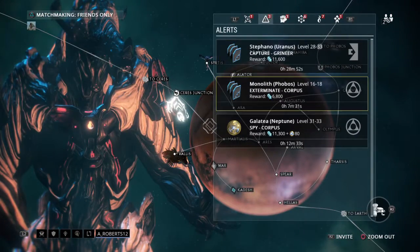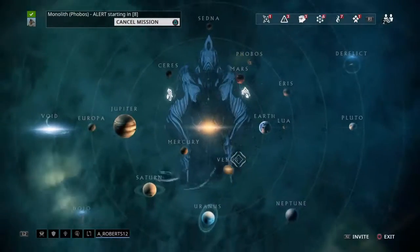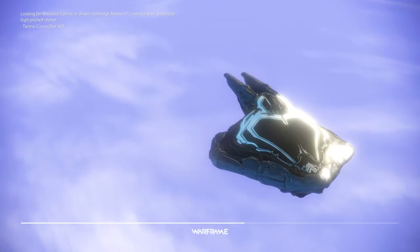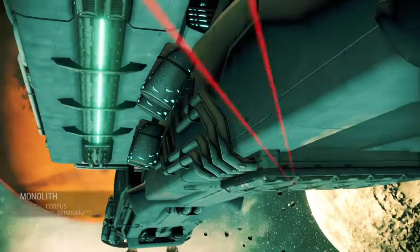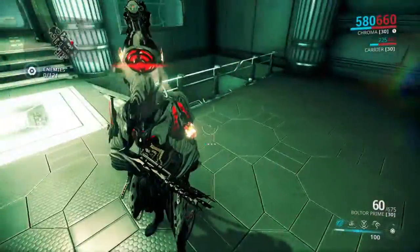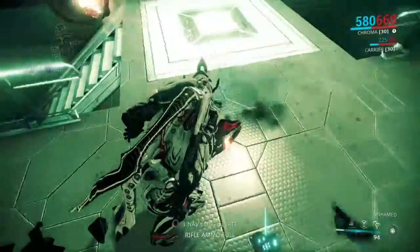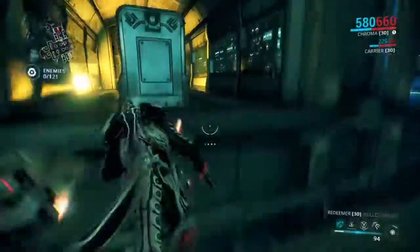So I decided to use Chroma and change my colors a bit, just want to do an exterminate real quick. People keep telling me that Chroma is better off with the ice so I don't die as much, and I decided to make the ice black. Let's play with this bad boy a little bit — only 21 enemies?